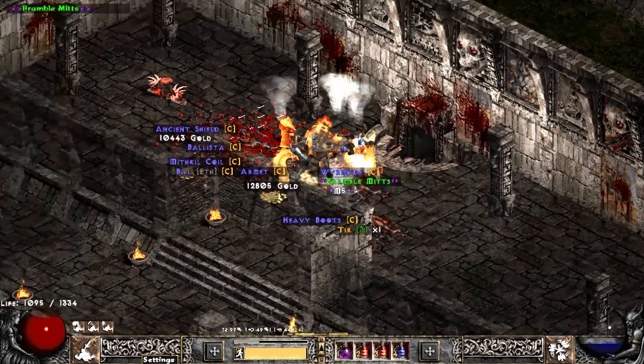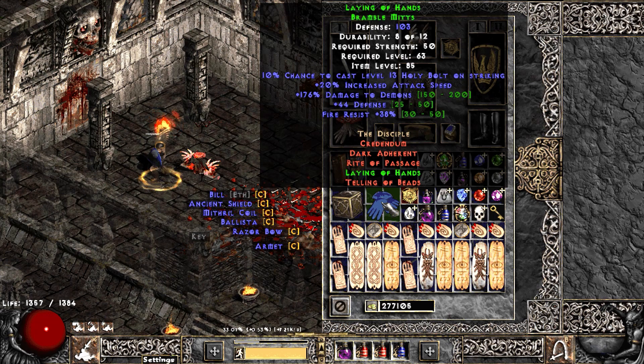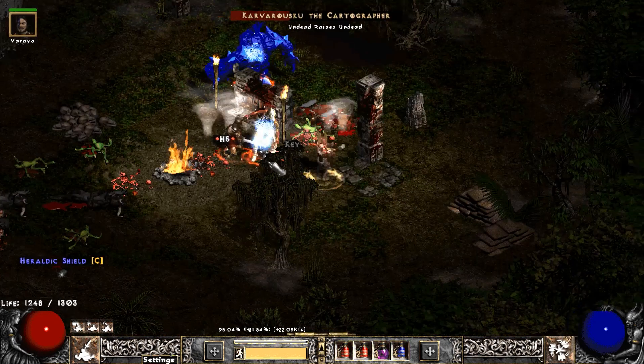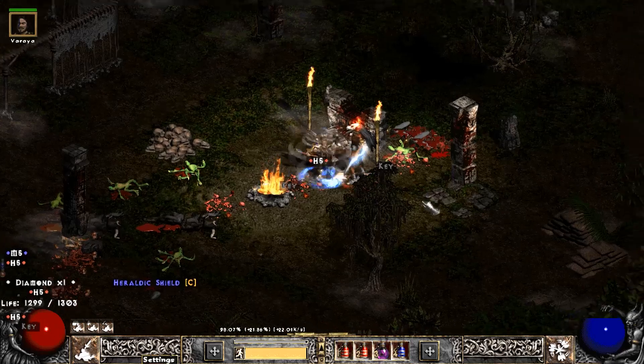More Trav — we find a Hunter's Gaze. It's two to summoning, one to Druid skills — unfortunate that we didn't get two to Druid skills. Another Trav run, we find Bramble Mitts, which we know to be Laying of Hands. Not the best rolls, but decent enough — I'll probably use those once I get enough strength for my other weapon.